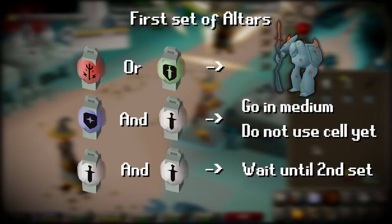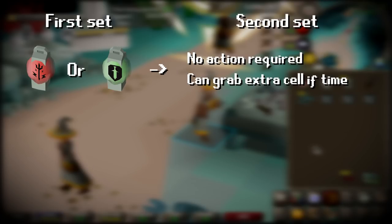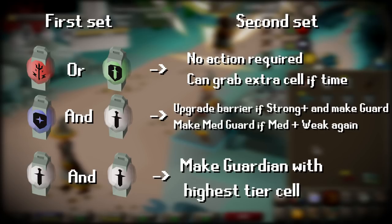For the second set: if your first was a strong or overcharged, you don't really need to do anything — grab an extra cell if you have time. If the first set was a medium and weak, check if the second set is strong or overcharged, then make a medium barrier and go into that altar. If you get a medium or weak again, just make a medium Guardian. And if your first set was double weak, you'll always get at least a medium altar next round, so just make a Guardian from the best altar available.